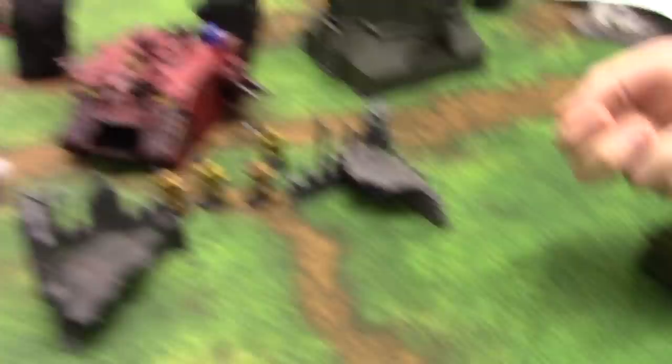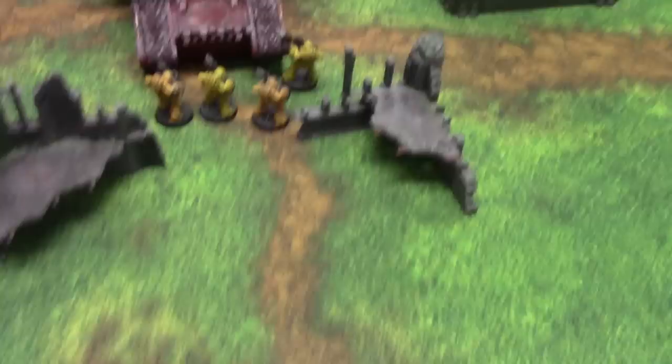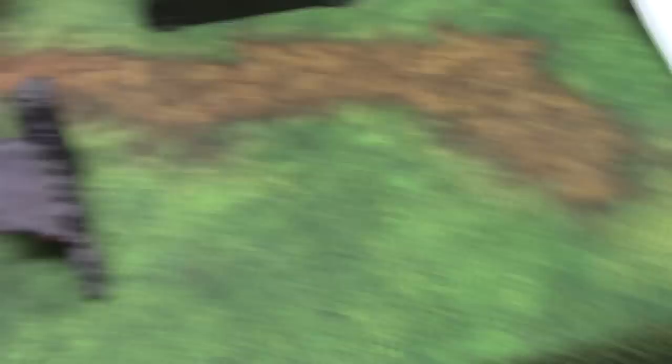We go into Mechanicum turn three. The Land Raider's Blessed Auto-Simulacra tries to regain a wound on a 6 — it does not. Units within 6 inches of existing fire take hits — the Lord is Toughness 6, he does get wounded but his 2-up save is fine. The other two Myrmidons — 4-up — another one takes a hit, 3-up armor — fails. Four hits on the Terminators — 2-plus saves — they're all fine.